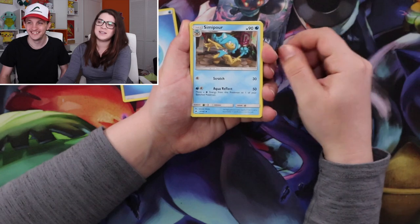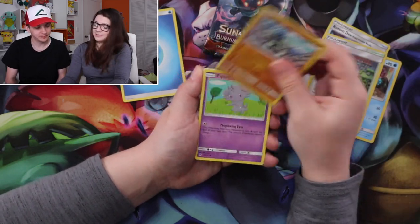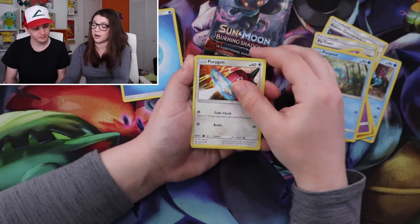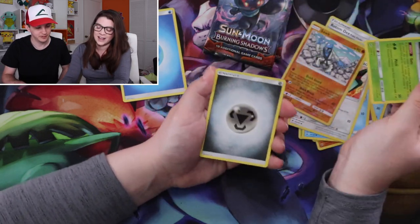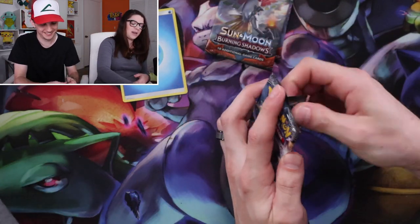Pack three: Simipore, Rotom Dex, Potown, Sock, Espurr, Pansage, Panpour, Porygon, Sock reverse — that means this pack's going to have something good — and a Heracross. It's Metal Baby again! Robot Baby!